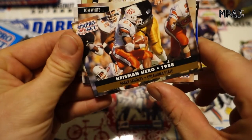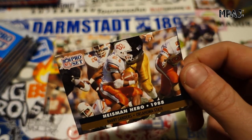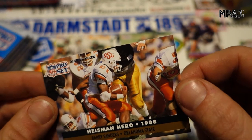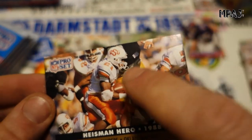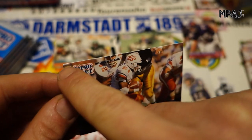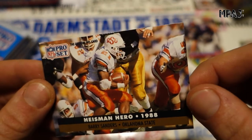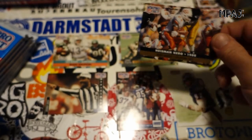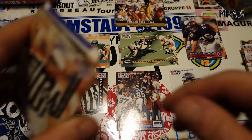Barry Sanders — very cool Heisman Hero card in his college uniform. That's really awesome to be honest. The card does have a cutting crease and in certain light it's pretty crooked, but I have to say for Pro Set the cards are actually in pretty decent condition so far. Very surprised. Put that up there — that's a pretty cool card.